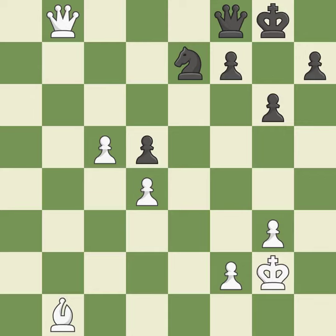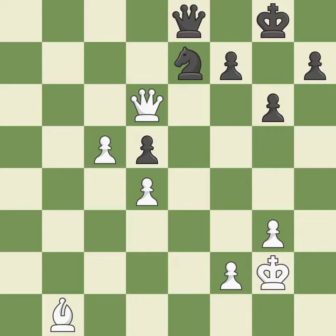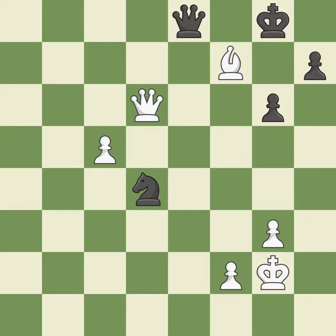This moves the queen to safety. This is the strongest option. This is the only good move. This threatens to fork pieces. This ignores an opportunity to defend a pawn that was under attack — it is an inaccuracy. Right on target. This misses an opportunity to push a passed pawn towards promotion. This permits the opponent to capture the checking bishop — it is a mistake.